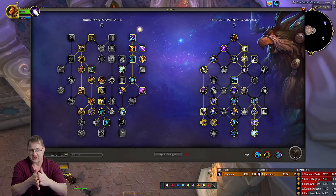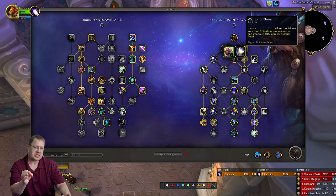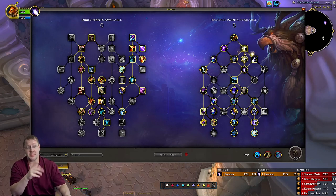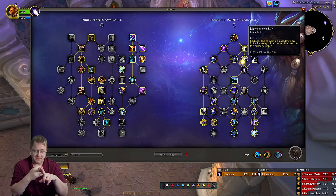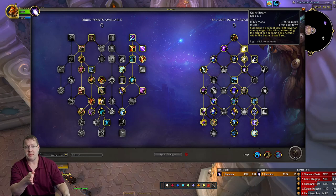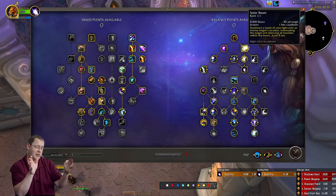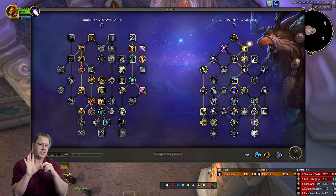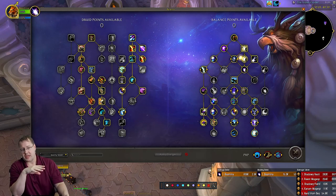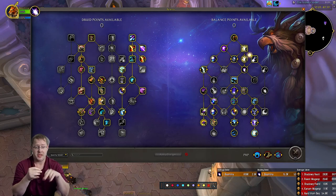In the Balance spec tree, Warrior of Elune is just super good — whenever it's up you can definitely find something to use it on, typically a Hand, for fantastic burst damage and burst Astral Power generation. The follow-up point for Solar Beam doesn't necessarily let you kick an extra Hand cooldown-wise, but with a hard one-minute cooldown you're only able to kick say the third Hand at exactly the same cast point as the first — and sometimes it just doesn't feel like it's up for that third one.